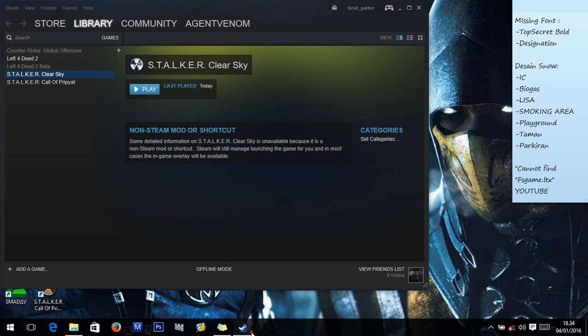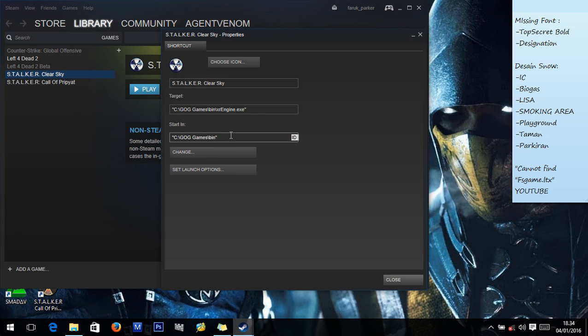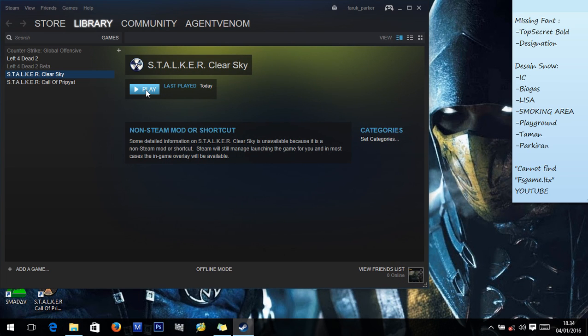In this case, we will modify the 'Start In' path. Just delete 'bin' from the path, click close, and give it a shot.